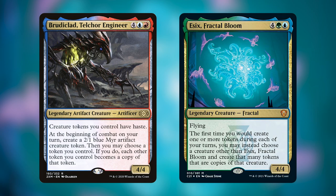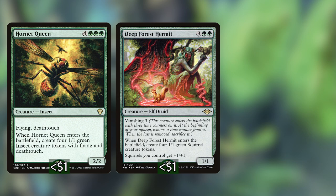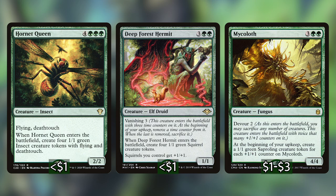I'm a big fan of ridiculous token strategies like what I see with Esix. What this reminds me of most is one of my first real serious Commander decks, which was Brutalcard Telcor Engineer. Comparing these two cards, Brutaclad is strictly better because it makes tokens at the beginning of combat and can copy all existing tokens rather than simply when they enter the battlefield. However, Esix has two legs up on Brutaclad that I want to exploit — both of which involve the color green.